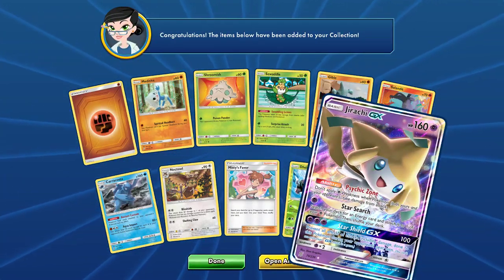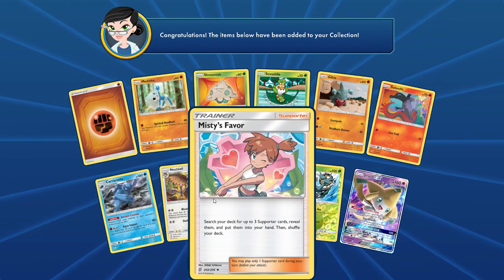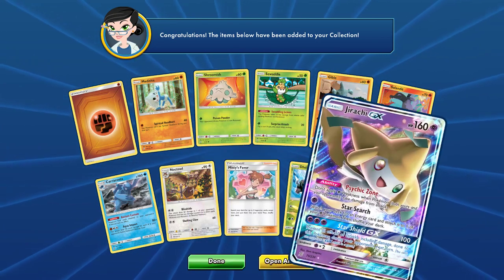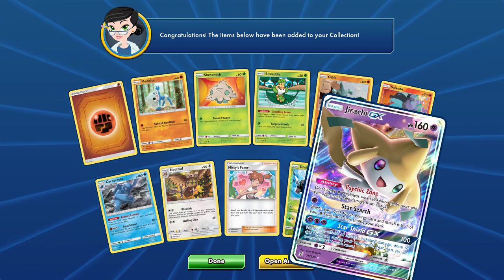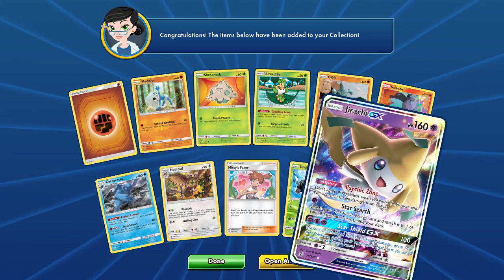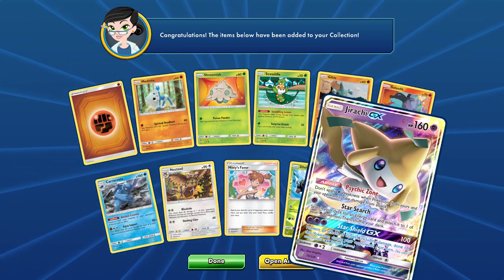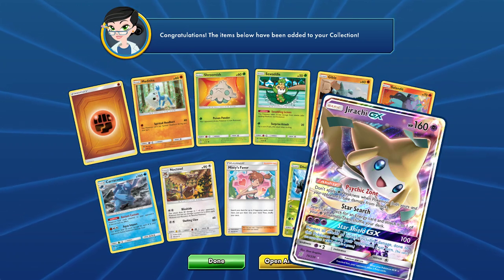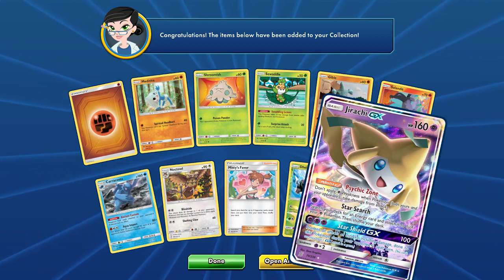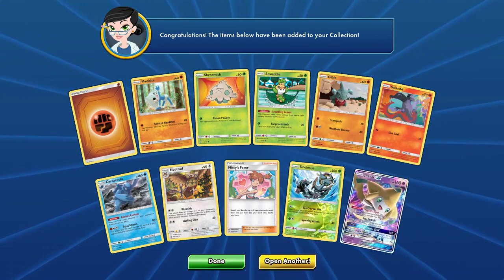Jirachi GX — let's speak about that. I want to pull this one in real life; online, eh, it's cool. Jirachi GX: don't apply psychic weakness when Pokemon — both yours and your opponent's — take damage from attacks. It's very good. Search your deck for an energy and attach it to one of your psychic Pokemon, then shuffle the deck. Star Shield GX: prevent all effects of attacks, including damage, done to this Pokemon during your opponent's next turn. That is very cool.